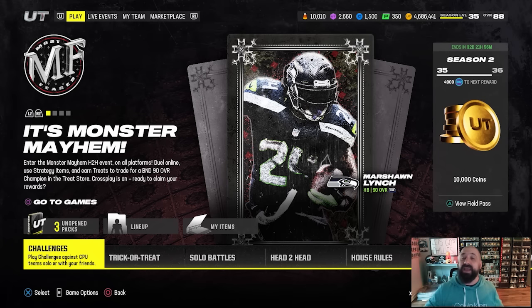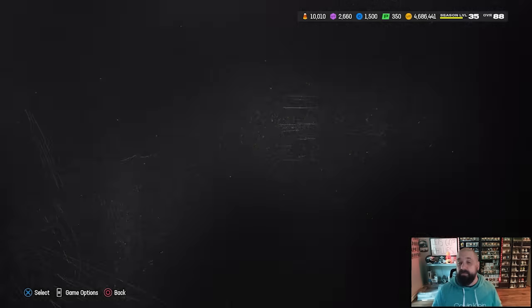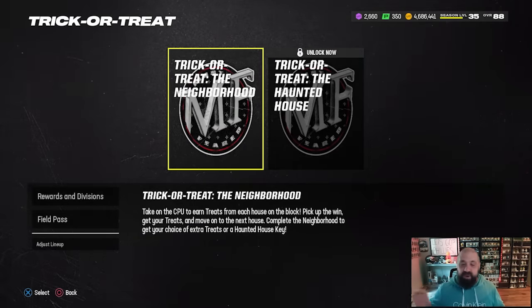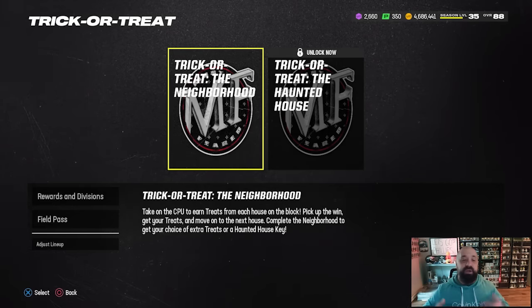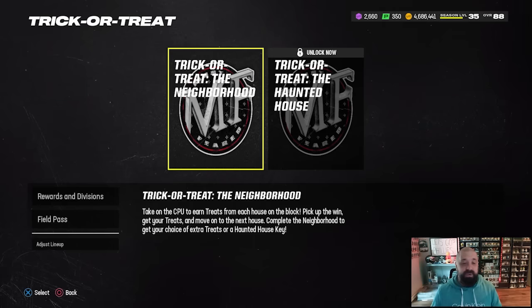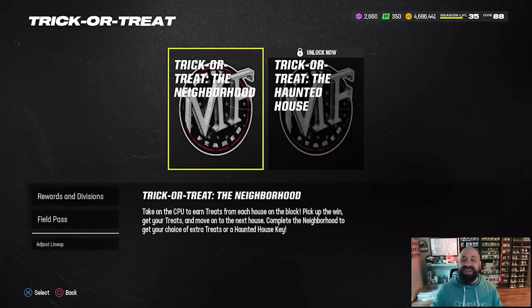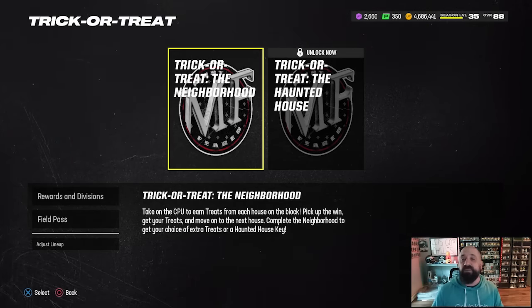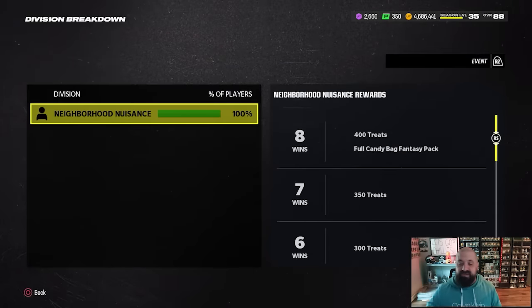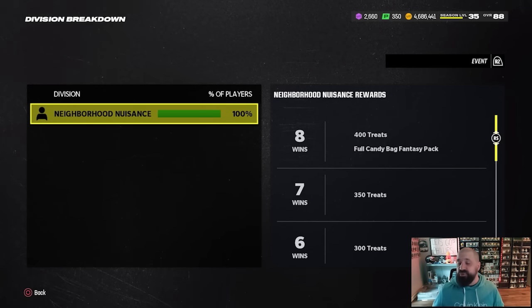Let's go through all the ways online and offline that you can earn treats. Starting with the trick-or-treat game mode — this is for offline or casual players who don't like competitive modes. You have eight games to win against the computer, each starting in the third quarter at zero-zero. Once you get to eight wins you get 400 treats and a full candy bag fantasy pack.